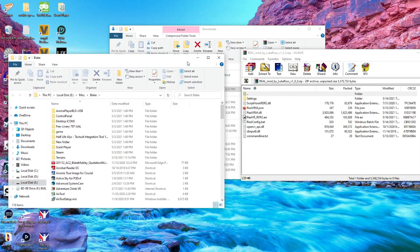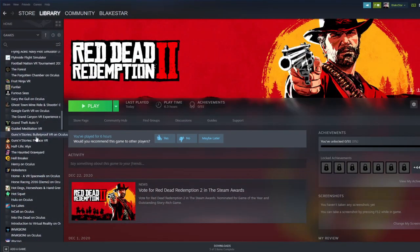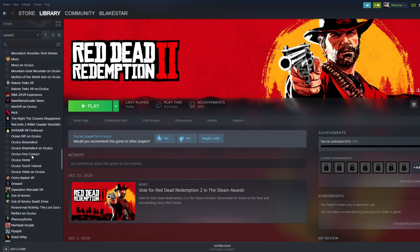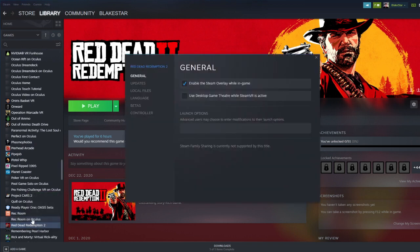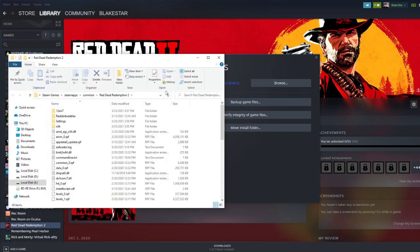The easier way is to go over here to where you find Red Dead Redemption 2, right-click, go to Properties, and you've got to turn theater mode off first before you do anything.